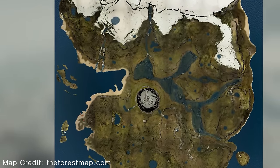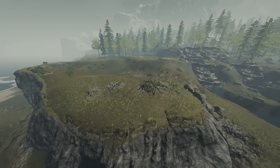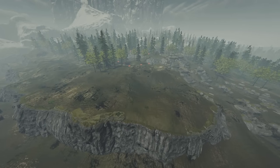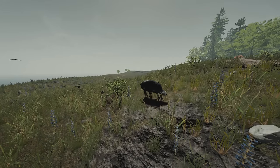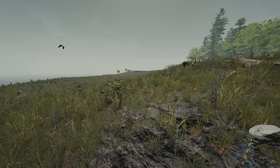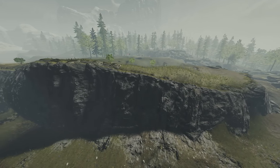Moving on to the fourth location, this is probably one of the largest areas you're going to get to build in the forest. It's a huge open stretch of land in the mainland near the north. I personally consider this a great location because you've got lots of trees very nearby, you've got a constant food supply of wild boars running around near you, and you've also got that extra cliff edge which will act as a defensive wall for you.